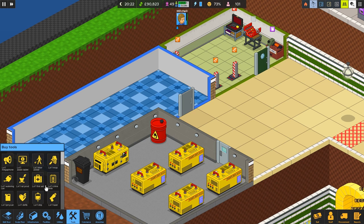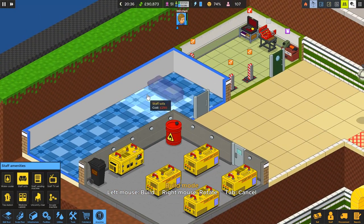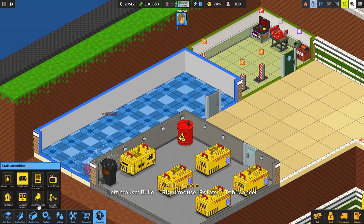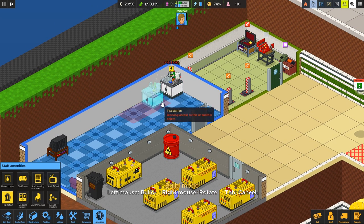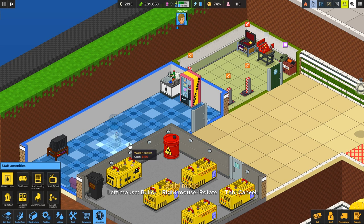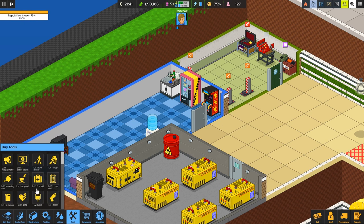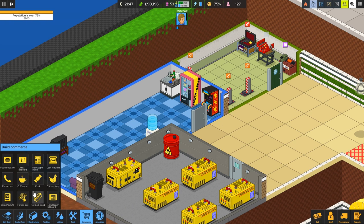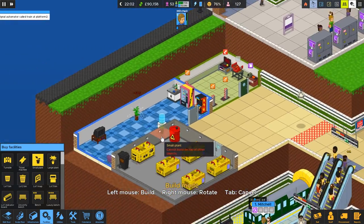Probably after one day our friend Mitchell will need a little rest and relaxation. So under amenities we'll build a nice little staff sofa. We'll probably end up having quite a few employees, so let's build a TV here for them, a tea station over here, and maybe a vending machine and a water cooler too. An arcade machine just for fun — build that by the entrance. Let's put a nice little ponded plant in here as well. Alright, that's a basic start.